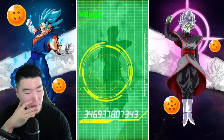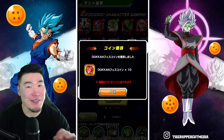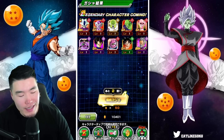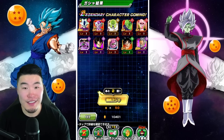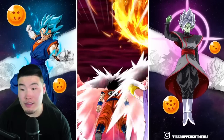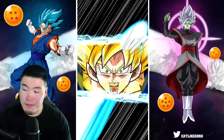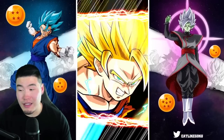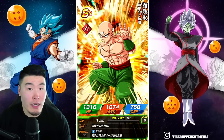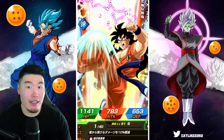I feel like there's a decent chance that by the end of this anniversary there'll be zero stones on this account. But hopefully within those 10k plus stone summons, we actually managed to rainbow maybe a couple of these LRs. There's of course the part 2 LRs — I don't know what they're gonna do this year, maybe part 3 LRs. Part 2 I think is pretty likely to be Kid Buu and Omega Shenron, right? That would make sense given the part 1 LRs.